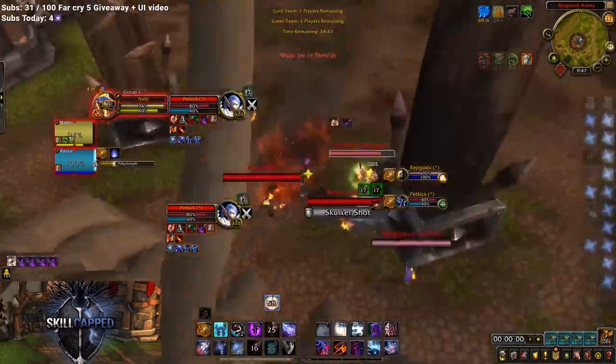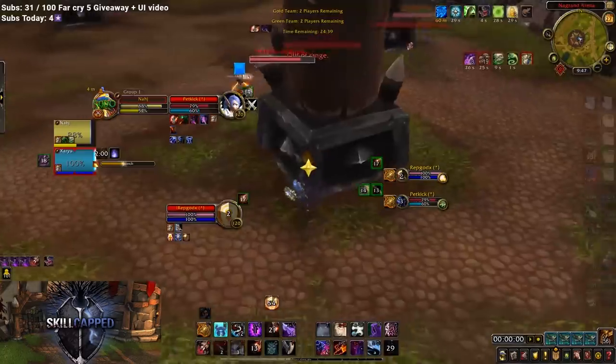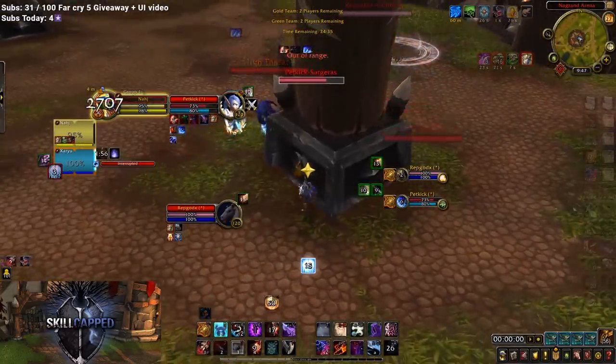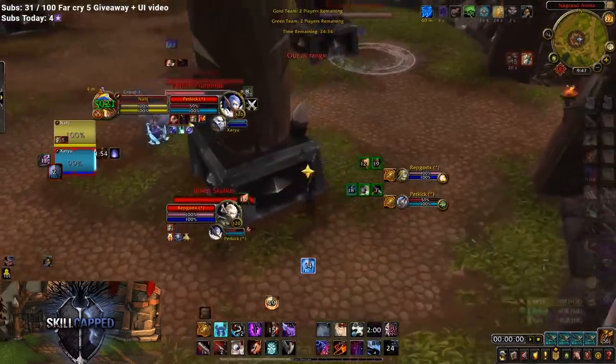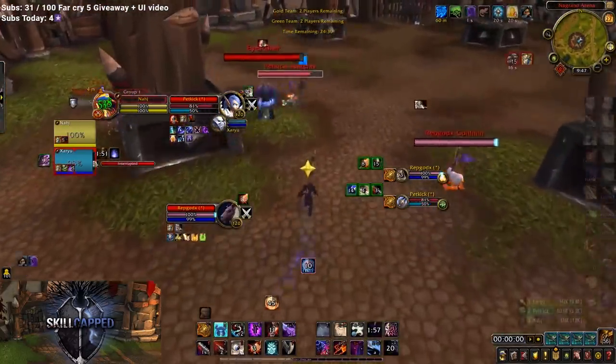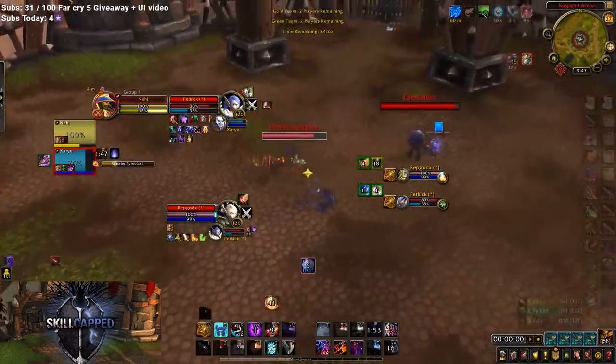Next up are their defensive capabilities. Mages can slow you, kite you, root you, and just overall make your life a misery trying to connect. And with Rogue also having great defensive cooldowns from Cloak and Evasion, as well as the ability to escape with Vanish, makes them hard to focus down. Also, if you do finally connect to a Mage, they can simply block before they take damage.